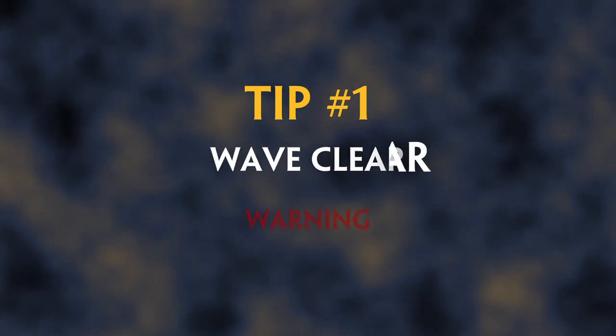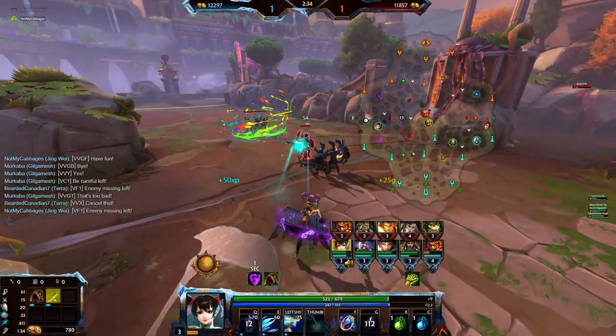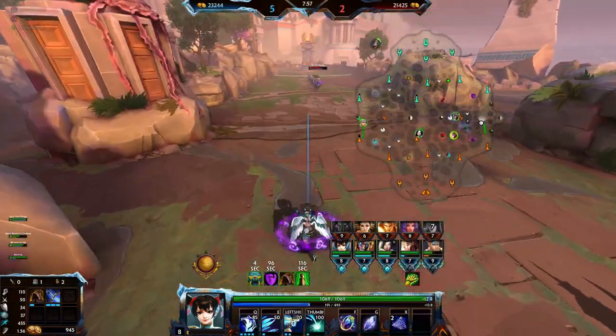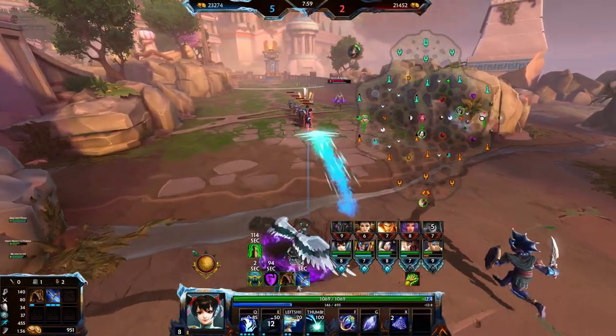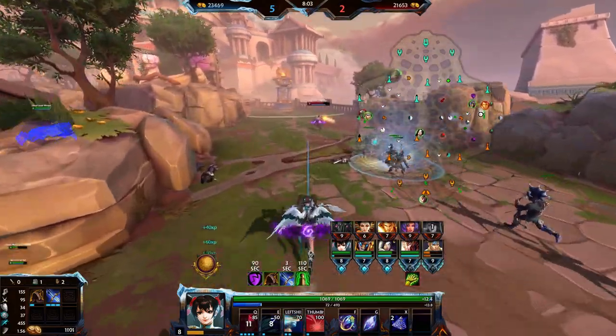Tip number one — warning, this only truly works if the wave is in motion. Clearing can feel difficult with this character since her abilities don't hit the entire wave. You can try using your Explosive Bolts to group up the wave, followed by your Persistent Gust on the grouped up minions for the most efficient wave clear.